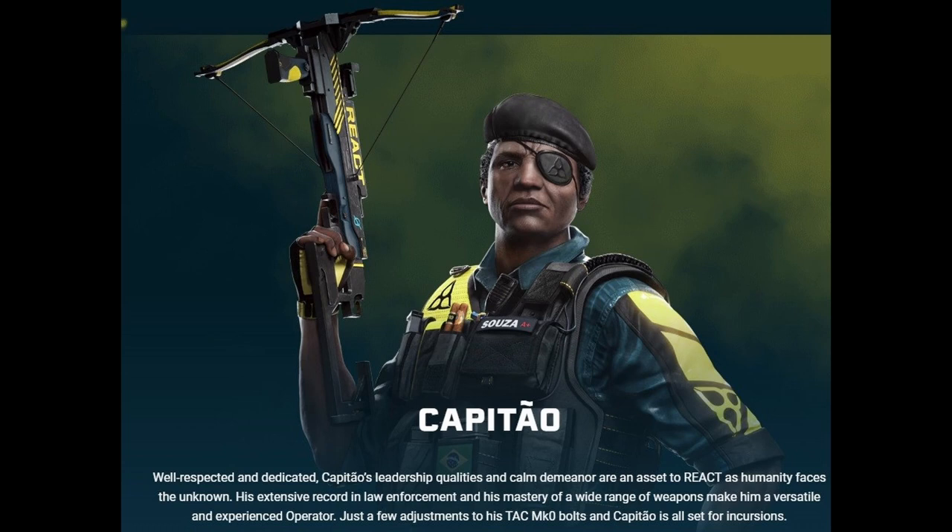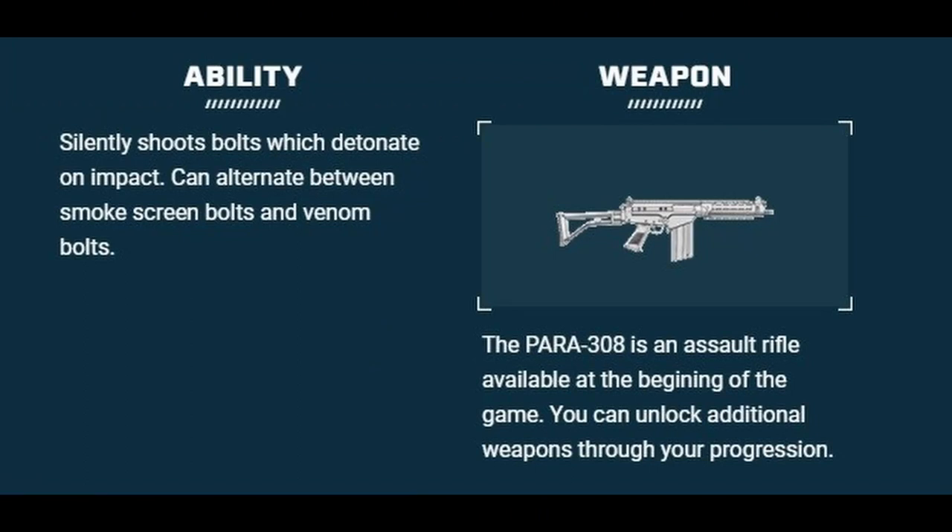Next we have Capitão — the Nick Fury wannabe. I'm not a huge fan in Siege; I feel like he's super situational. Well respected and dedicated, Capitão's leadership qualities are an asset to REACT. He's going to bring his Tactical MK Zero crossbow — in Siege it fired fire and smoke, but here he can silently shoot bolts that detonate on impact. He can alternate between smoke screen bolts and venom bolts.